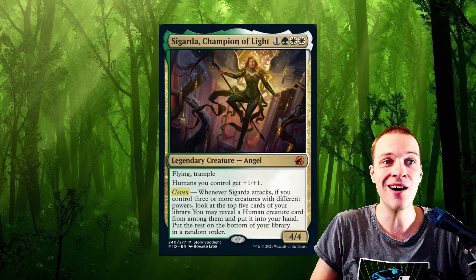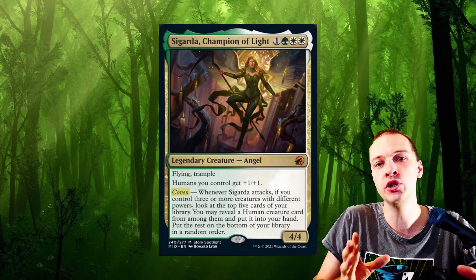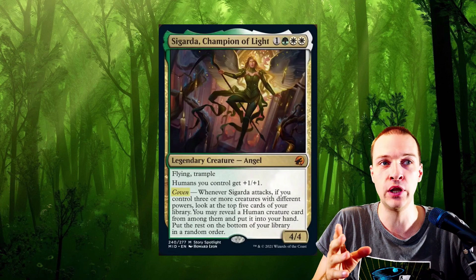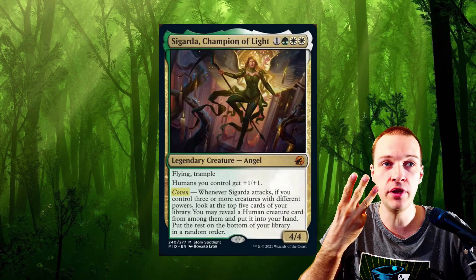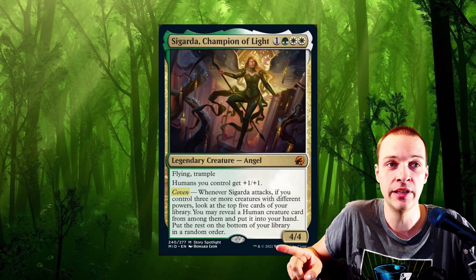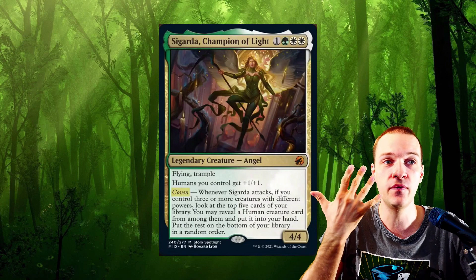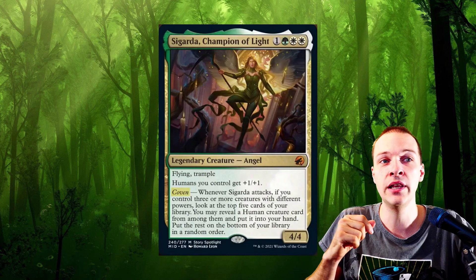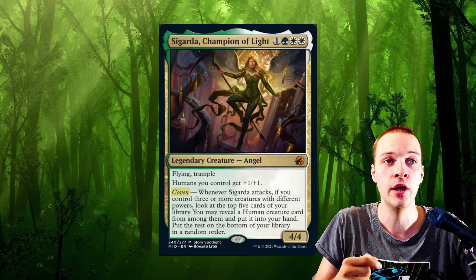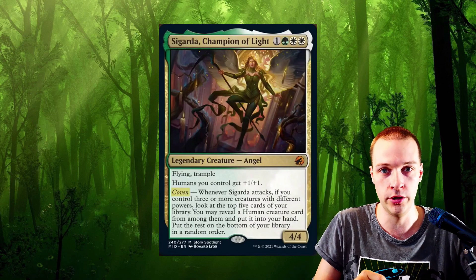Whenever Cigarda attacks — she has flying so she's usually going to be capable of attacking quite safely — if you control three or more creatures with different powers, that's the Coven condition. For example, that power four down there is going to be a contributor. You look at the top five cards of your library, you may reveal a human creature card from among them and put it into your hand, with the rest going to the bottom of your library in a random order.